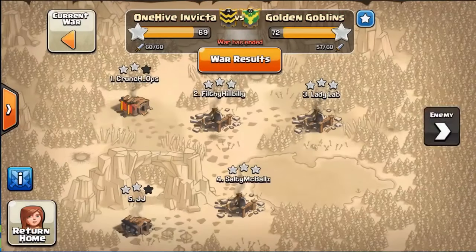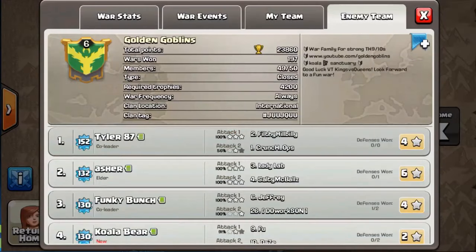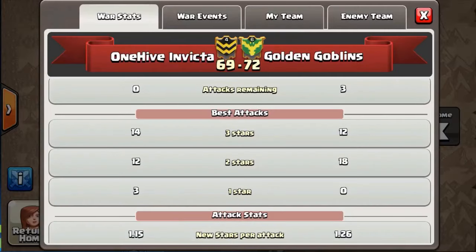They did come away on top, but I want to highlight that they had two more Town Hall 10s than us — they had a total of three. That really was the difference. As you can see, they two-starred our Town Hall 10 and took out our two, three, four, and six with three stars. We only lost by three, but we had more three stars and we had three one-stars, so we really dropped the ball on that aspect.